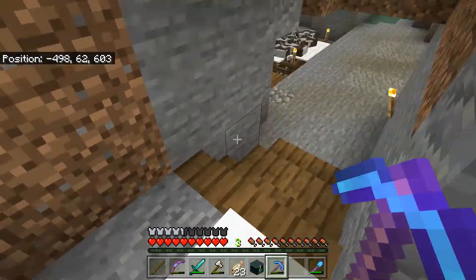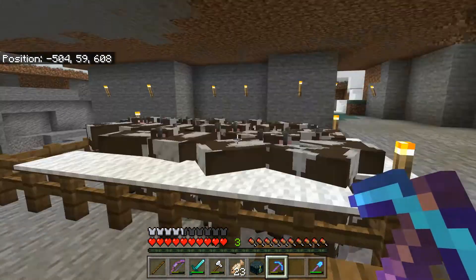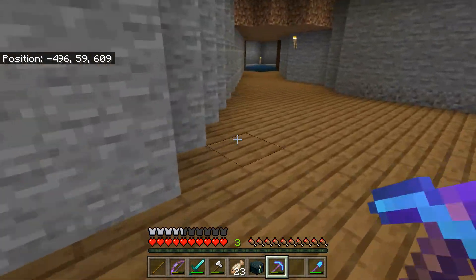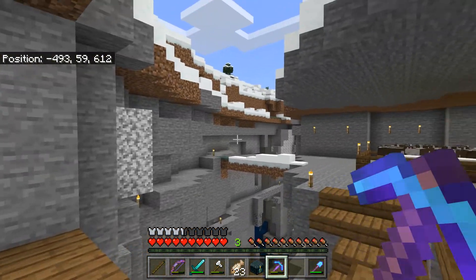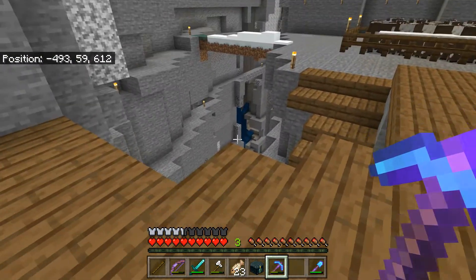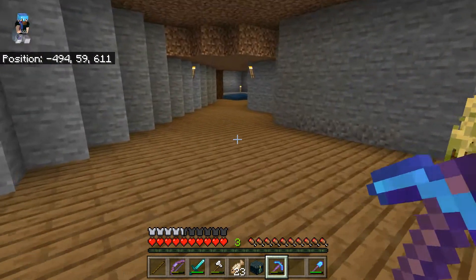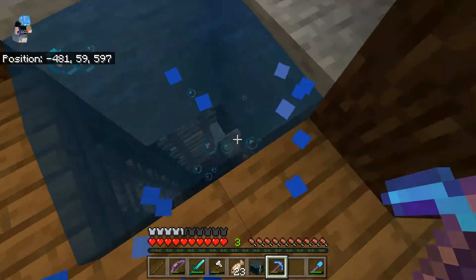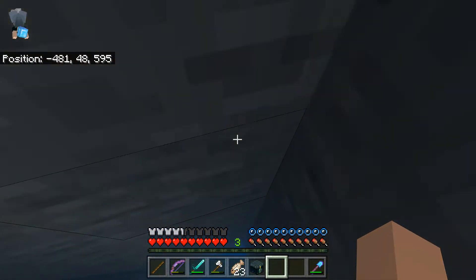Down here in the ravine you can see I got a little cattle farm started and a wheat farm over here. I started laying in this floor and it's going to wrap around on this level the whole way through the ravine, but I'll leave a gap in the middle so you can look down. Back here in the corner I got a bubble column in place — I'm going to hop in.